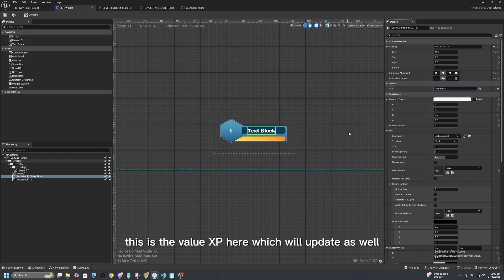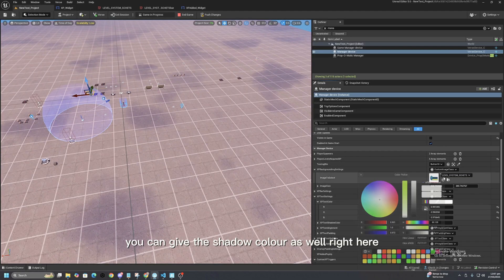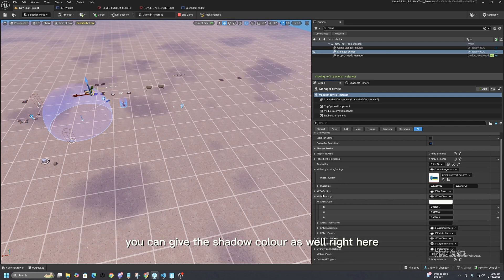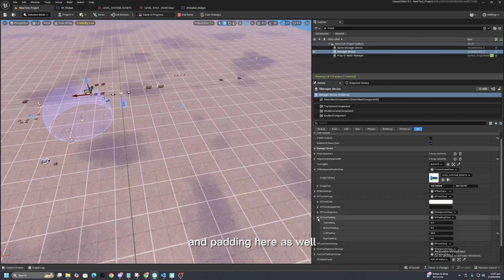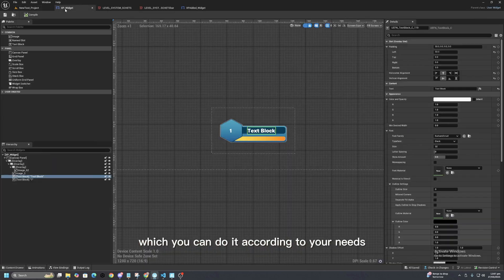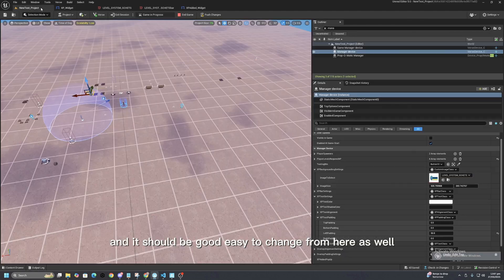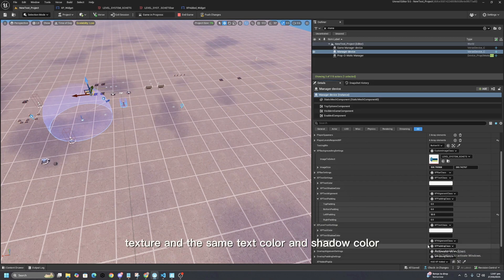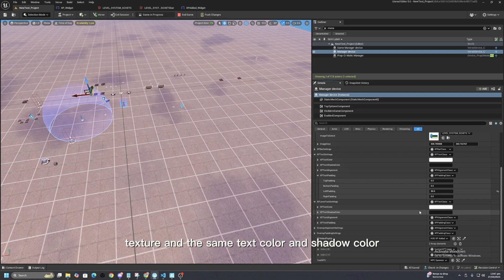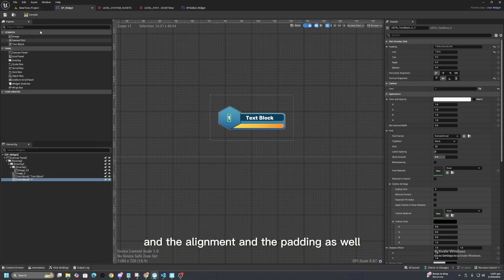For the XP text, you can give the text color and the shadow color — quite easy to do. You can give the same alignment and padding here as well, according to your needs. The same text color and shadow color options apply, along with alignment and padding.